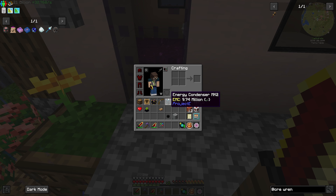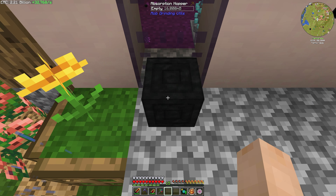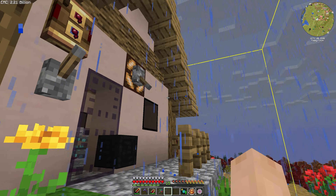The only thing I don't have controlled with that is our redstone lamp, because I'd have to have a NOT gate set up and I just don't feel like dealing with it. So the redstone lamp I just manually turn on and off — not a big deal. I've got two levers to control our setup.